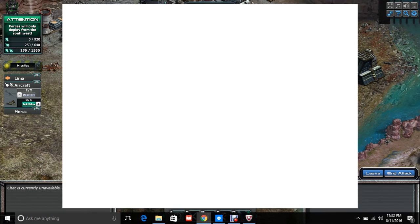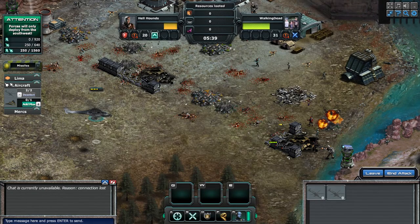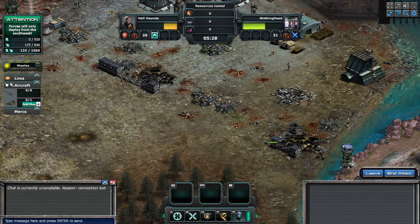One thing you definitely want to get over here is that gun, and then you want to hit this SF guy just as precaution. And I'm going to start retreating my guys before they all die a terrible agonizing death.